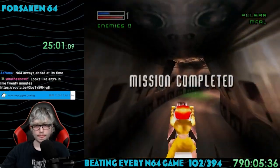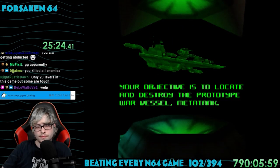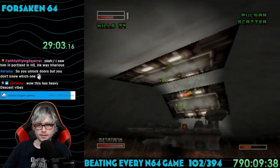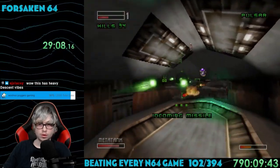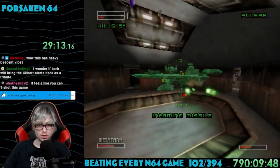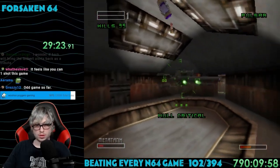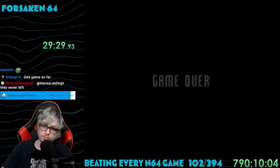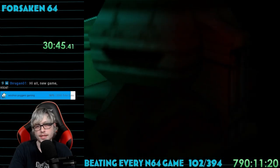I ended up beating Mission 3 with only one death. Mission 4 is Kill the Head. My only objective was to kill the prototype war vessel, Meta Tank. Fighting my way through all the chaos, I eventually found it — this thing is so tanky and deals huge damage. I love how the game keeps saying 'Incoming missile' over and over, but what do you expect me to do? I got absolutely destroyed and died before taking Meta Tank down. This revealed a massive problem: when you run out of lives, you go all the way back to the beginning.